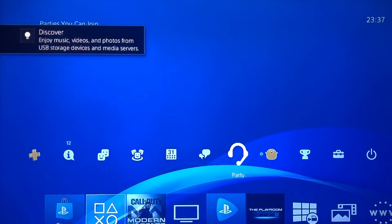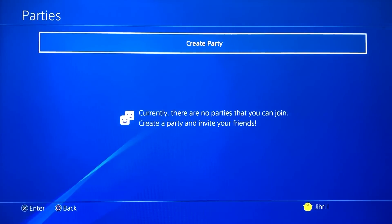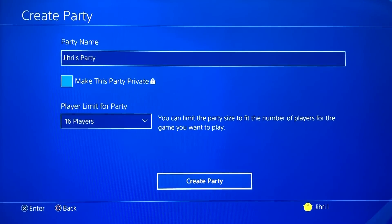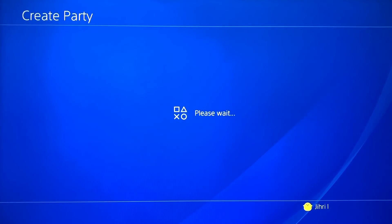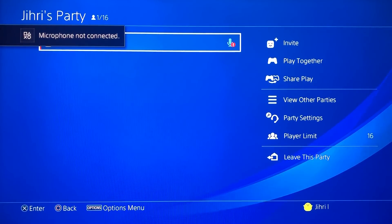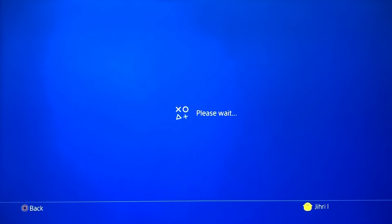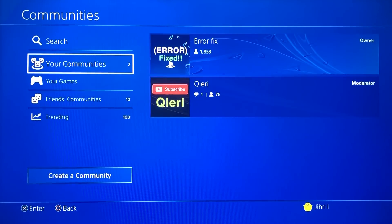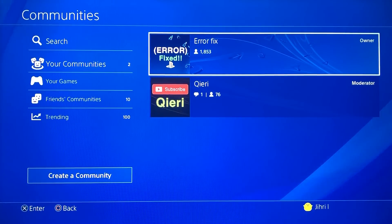Now go to Party and try to create or join a party. I suggest first trying to create a party — you don't have to make it private. It should work now. Thanks for watching guys — like, subscribe, and comment below. Don't forget to join the community, Outdoorfix, which can help you with these types of PlayStation problems. Take care!